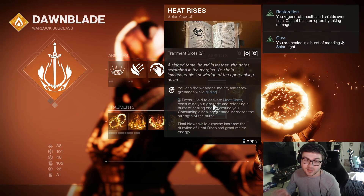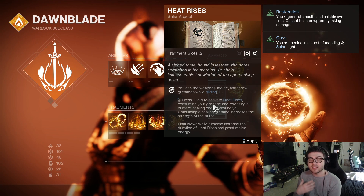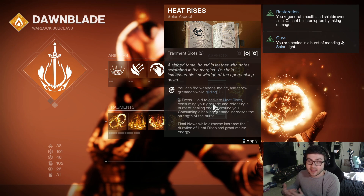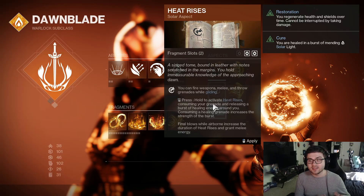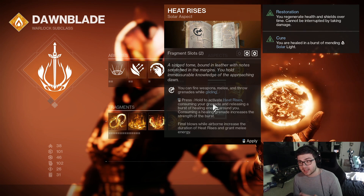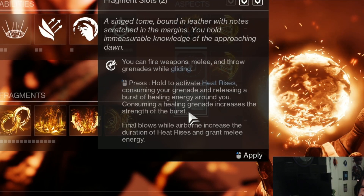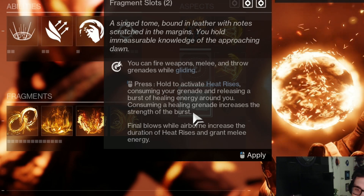Let's go over the next change, and that is Heat Rises. Heat Rises is the same — you can fire your weapons, melee, and throw grenades in the air, hold down your grenade to fly for a specific amount of time, get final blows in the air to keep extending that time, and get melee energy from kills while airborne. But they added more: now when you activate Heat Rises, it releases a burst of healing around you, and when you consume a healing grenade it increases the strength of that burst. So instead of throwing a healing grenade on the ground, you can consume any of your grenades to create this AoE burst, which I think is very strong and definitely the more interesting aspect change.